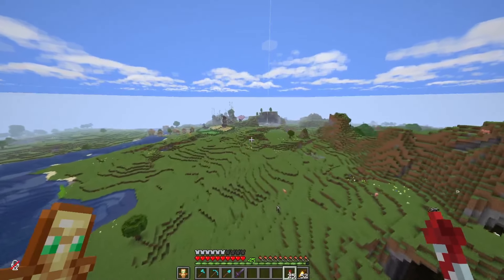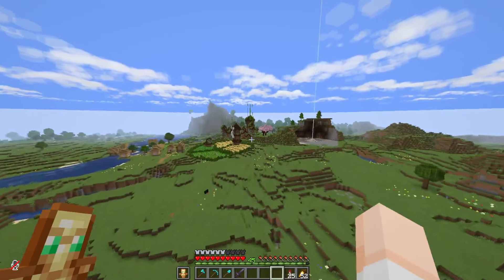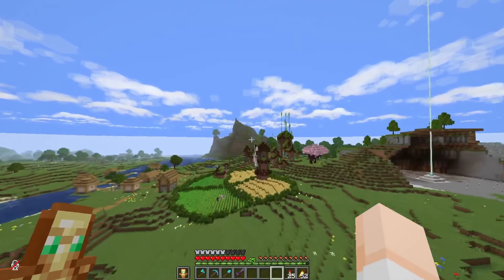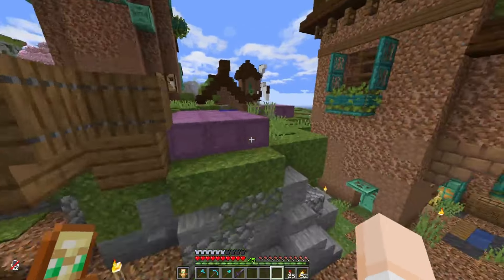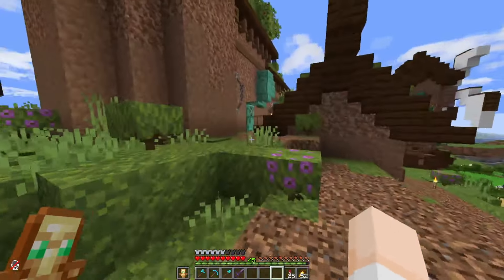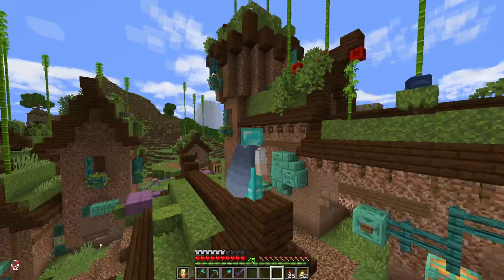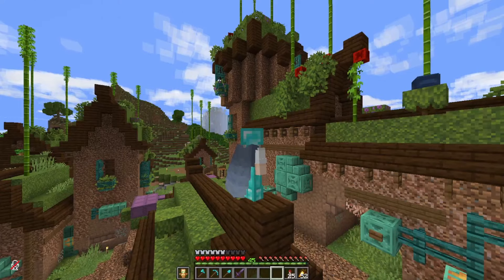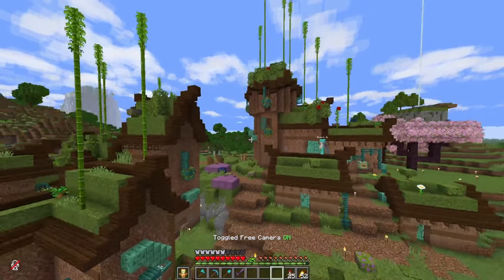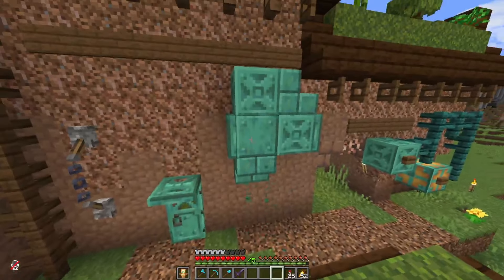Now I'm thinking why not go to the place closest to spawn. So this right here is Fennec's base. Essentially Fennec's plan was hey, wouldn't it be cool to make like a better dirt house? And so to prove that dirt houses could be cool, he made an entire dirt village.